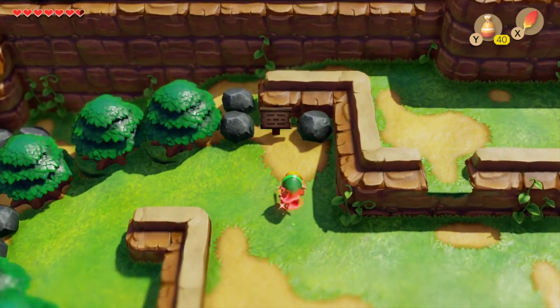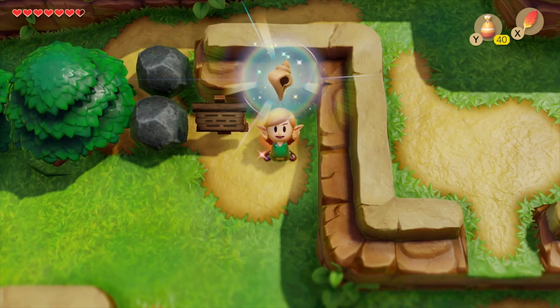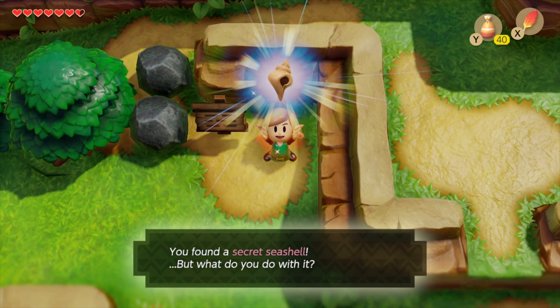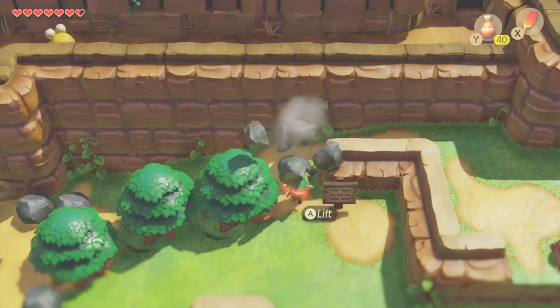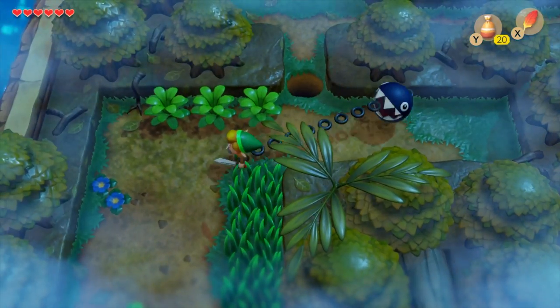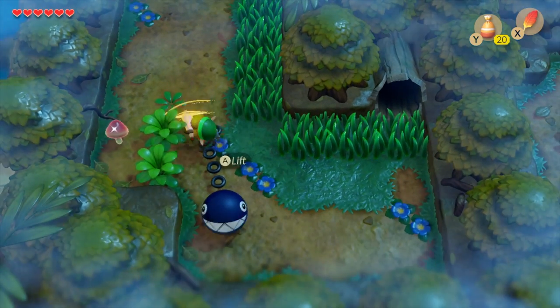There's also a cool little pickup just above the ledge above the Moblin cave — one of the secret seashells hidden underneath a block, so that's definitely worth picking up while you're in this area.